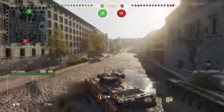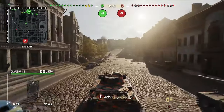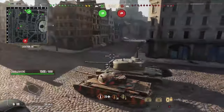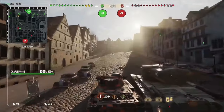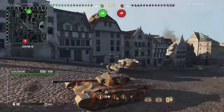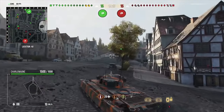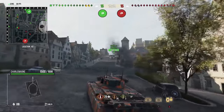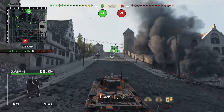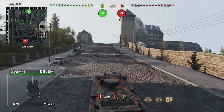Moving on to the second replay, we're on Himmelsdorf and I'm platooned up with Kingpin. He's decided to go down the train tracks side and hold that flank - I'm going up to the hill because with 10 degrees of gun depression I might as well use it. Going down the train tracks isn't really going to benefit me, so I make the play up to the hill hoping plenty of tanks come up and give me lots to shoot at.